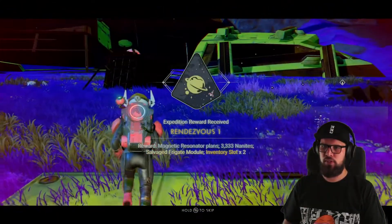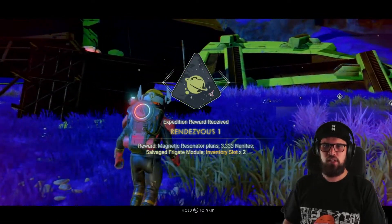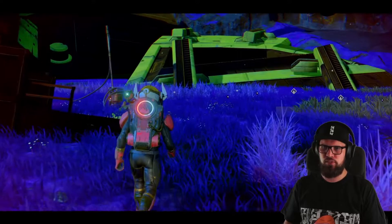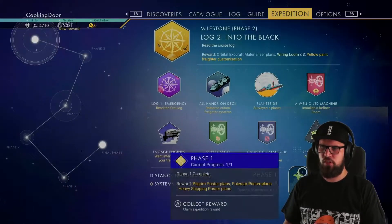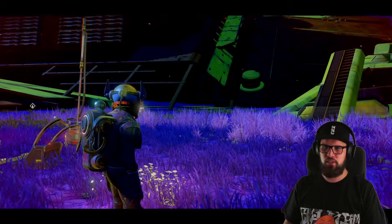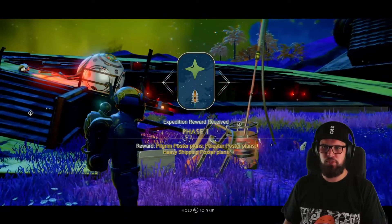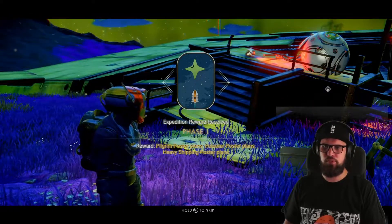Collecting the Rendezvous 1 milestone reward will give you the magnetic resonator plans, 3333 nanites, a salvage frigate module, and two inventory slots. This will also allow you to conclude Phase One of this expedition, which rewards you with the Pilgrim poster plans, the Polestar poster plans, and the Heavy Shipping poster plans.